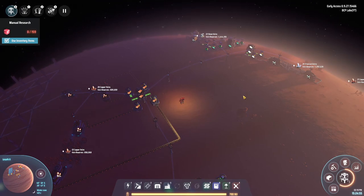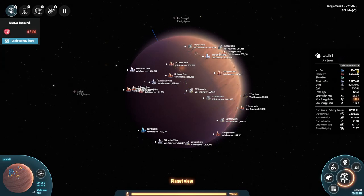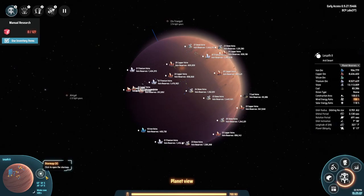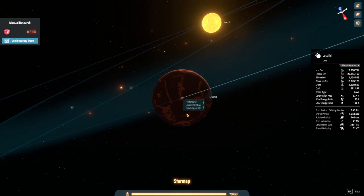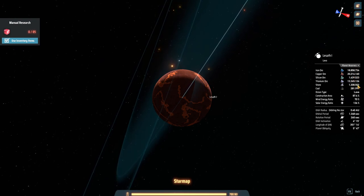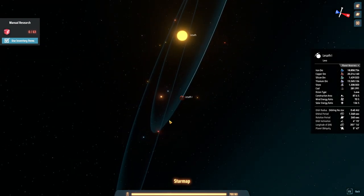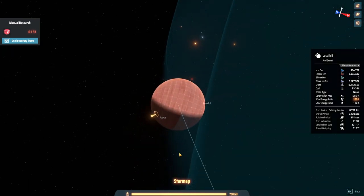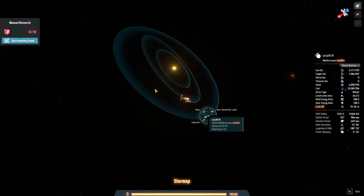I've been looking at the planets. I was thinking about making the processors on Lysat 2 but there's not much iron, and I need iron, copper, and either silicon or titanium. Looking at the star map - I went to Lysat 3, the lava planet. It has a lot of iron and copper but only a little silicon and stone, so it won't be great for that. For now I think Lysat 4 - our home base - is best. It still has some iron, a lot of copper reserve, and stones, plus water.